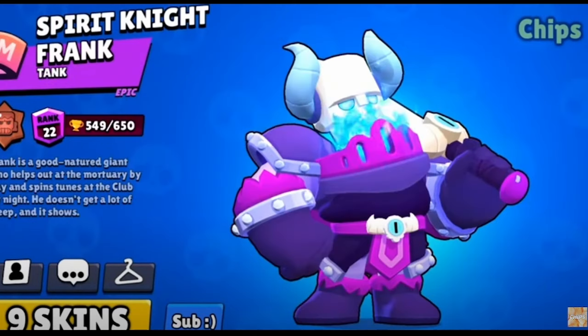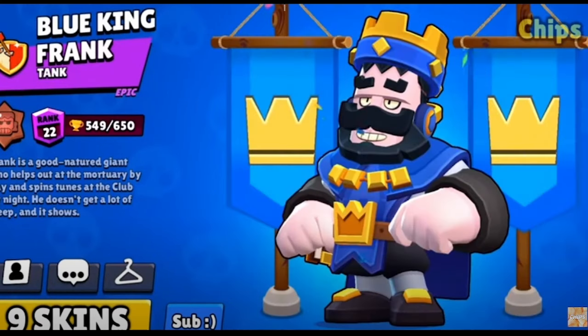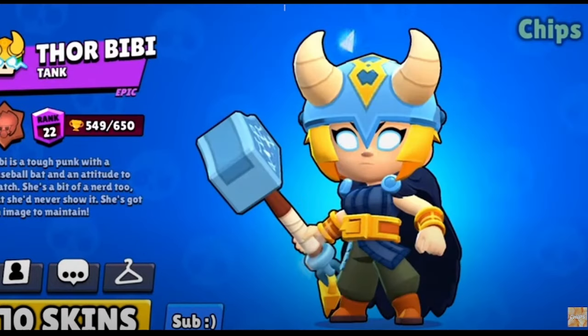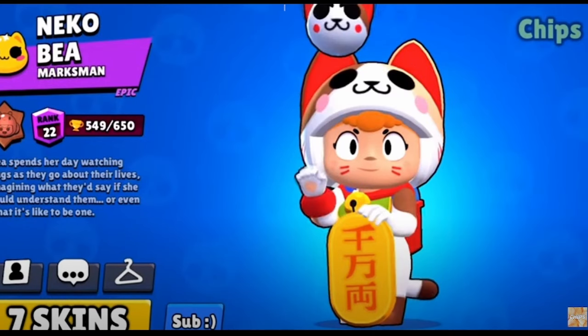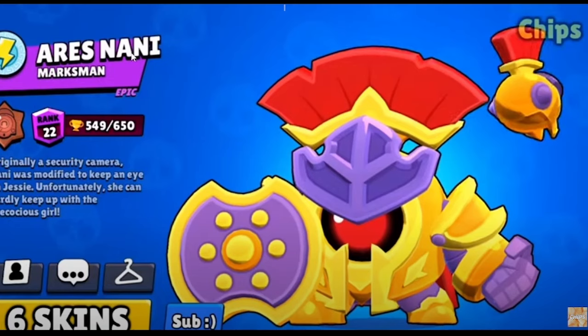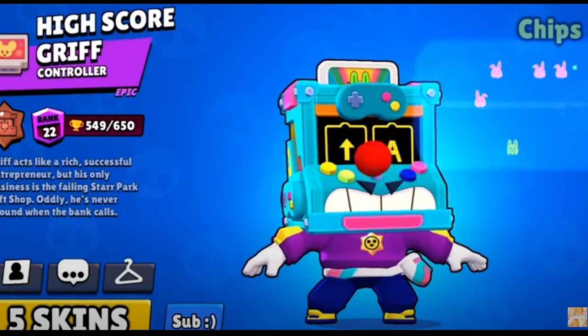For Frank, I was actually gonna give it to Spirit Knight Frank. However, this Frank skin has just grown on me so much, and I think it's actually my favorite now, even with Blue and Red King Frank coming out soon. For Bibi, it has to be Thor Bibi, even though she has so many good skins. The best Bea skin is Gold Neko Bea — Gold Neko Bea just has way better animations. Ares Nani, no competition. The best one for Edgar is Mecha Edgar, specifically this color scheme, Unit 01. The other ones could be your favorite depending on your favorite color, but I love this one. For Griff, I'm gonna give it to Highscore Griff with his amazing winning and losing animation.